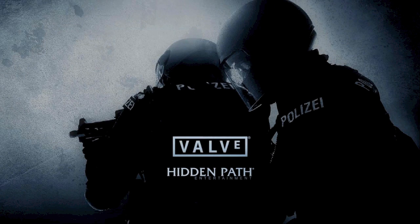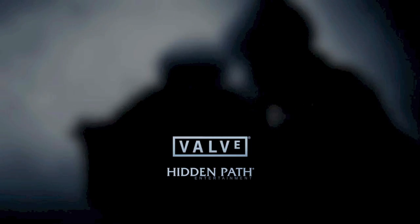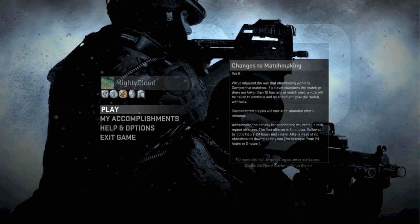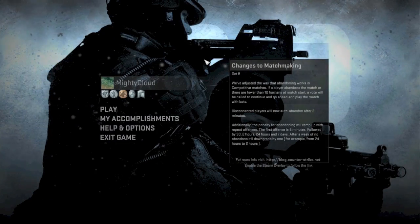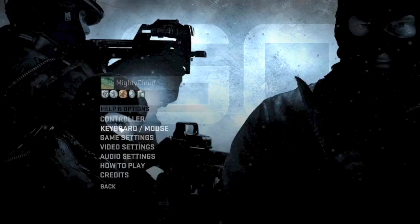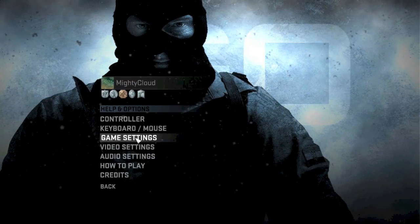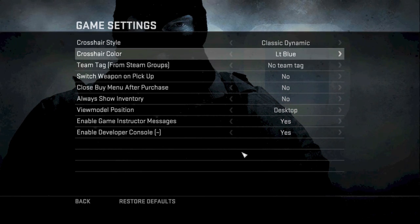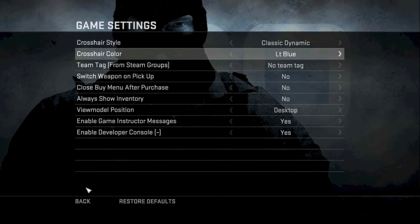Alright, it's loading right now. Powered by the Source engine — love the Source engine! Alright, let's start with Options and go to Game Settings. I have everything turned off except my enable commands — that's for the game setting.